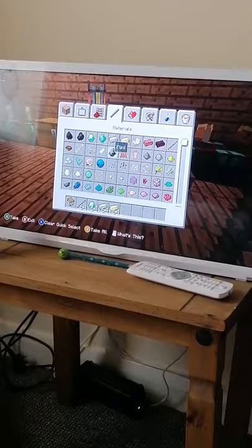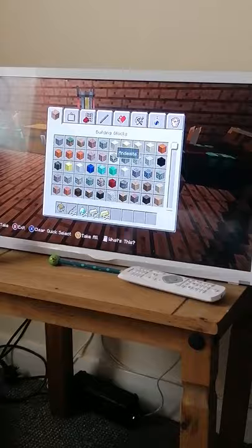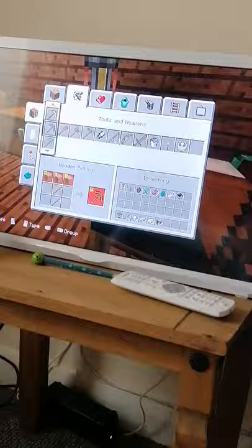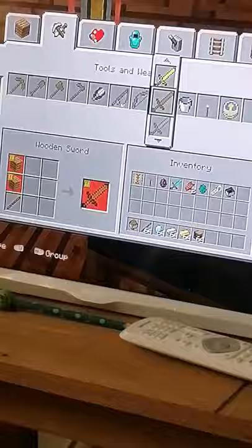If you know what the other material is, write a comment down below. I'm just going to try wood out. So let's show you how to make some swords. You can also make a gold pickaxe with three gold and two sticks, but I'm showing you how to make all the swords. It's wood planks you need to make a wooden sword — it just showed.